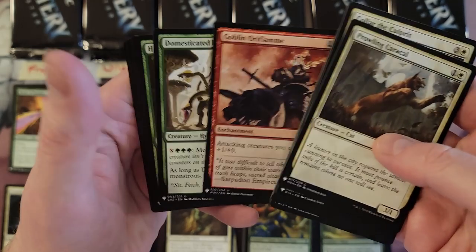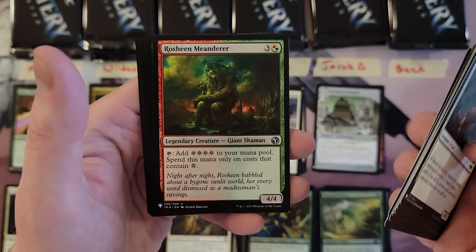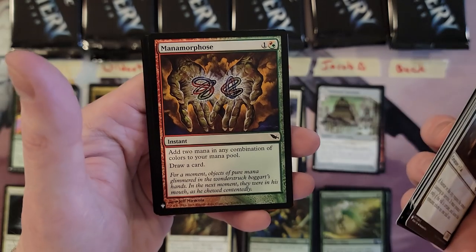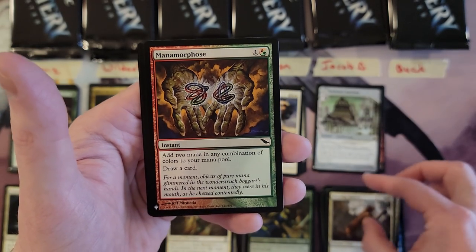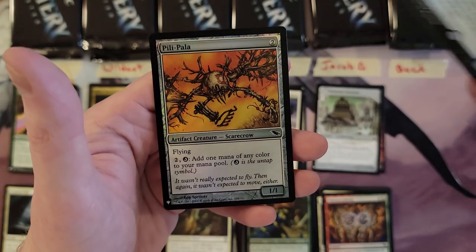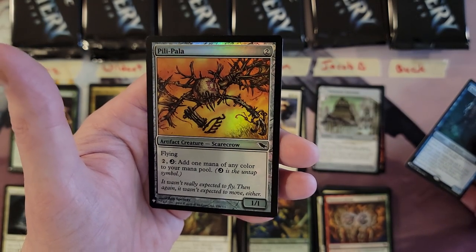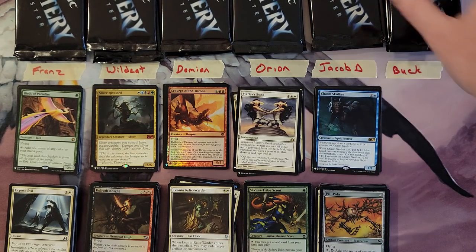Second pack for Jacob: some more mythics I'm sure coming up. Domesticated Hydra, Loxodon Warhammer — a classic — Manamorphose, there we go! That was a common back then, that's awesome. Chasm Skulker and Pili-Pala, which I don't think is actually too shabby either for a common.